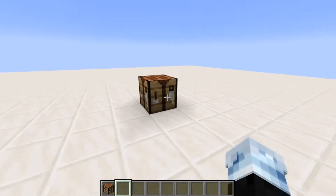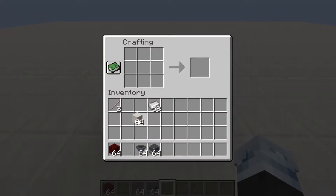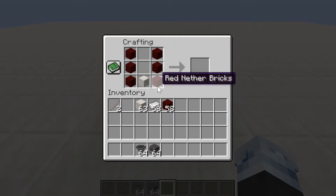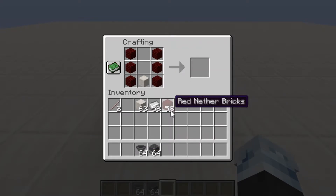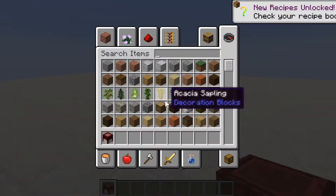Now to the crafting recipes of the custom blocks. To start with the nether forge, you're going to need one chiseled quartz block, six red nether bricks — not the normal bricks, the red nether bricks crafted with nether warts — one iron hopper, and a blast furnace. That will give you the nether forge.